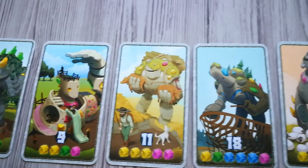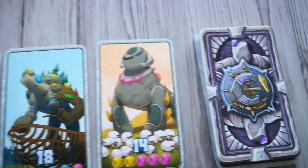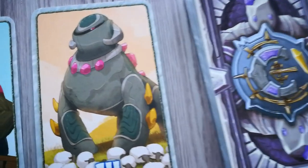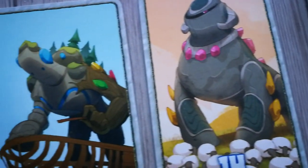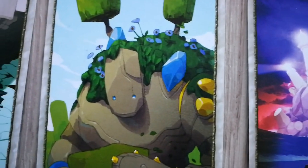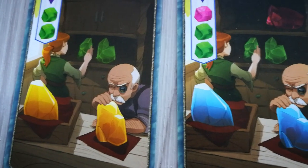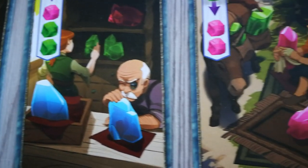Centuries have passed since the first humans arrived on Caravania. Legends have been shared from one generation to the next explaining Caravania's most exotic and rare mysteries: the soul crystals. Legend has it that the souls of the planet's original inhabitants were so pure that after death they were preserved as mesmerizing and powerful crystals.